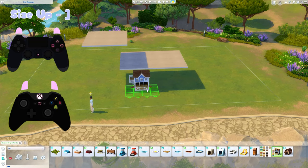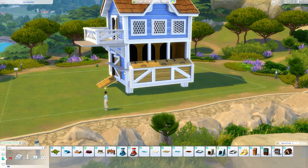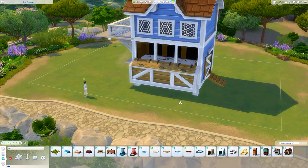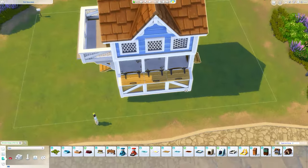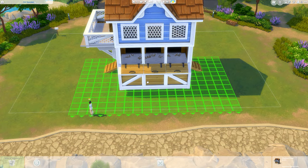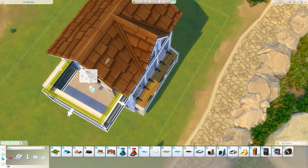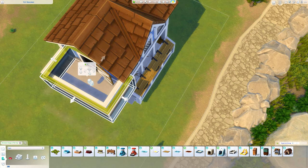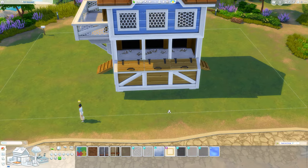Now you need to grab your chicken coop, which is from Cottage Living, and we're going to size this up four times underneath — one, two, three, four. I'm moving it to the side because I'm going to click on the floor and drag it up once. Just once is fine. Now you can place this covering up that floor — it's a bit of trial and error. Make sure you're placing it underneath the flooring. As I said, the balcony may move the chicken coop — it normally does — but you can just adjust again afterwards.